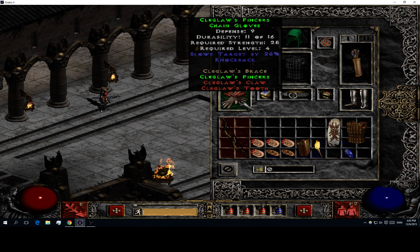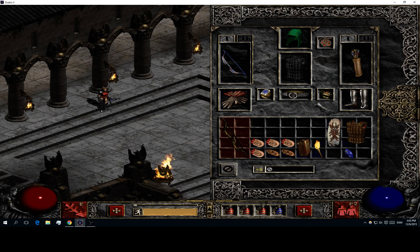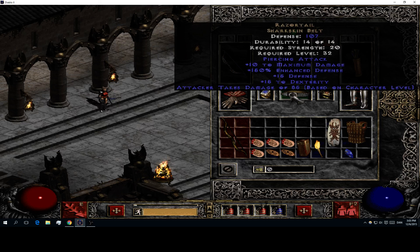Let's check out the gear first. Cleglaw's - I need these basically just for the knockback. They're pretty easy to find; you can find these yourself in Act 1, if you get lucky from Andariel perhaps. Two Ravenfrosts - mine are kinda high, maybe that's a bit unfair for untwinked but these are what I had. Razortail - you can find this one in Hell most of the time. I haven't really found one myself before but they're not that rare. You basically just need this belt for any Bow Amazon character.